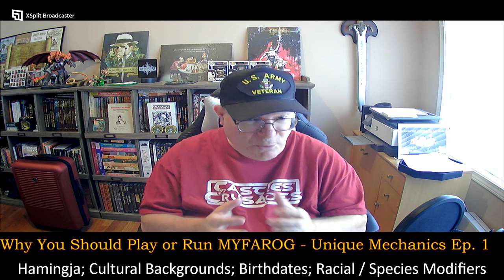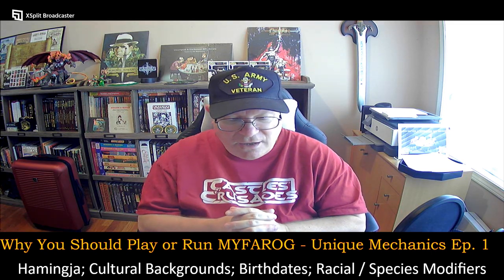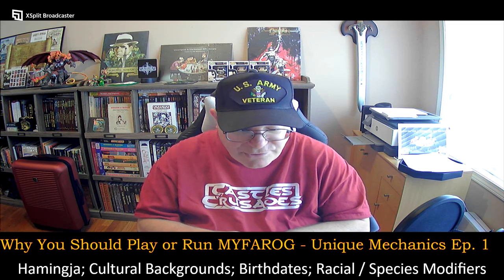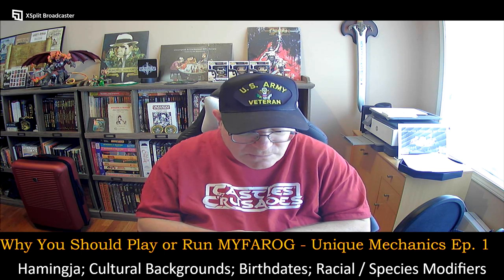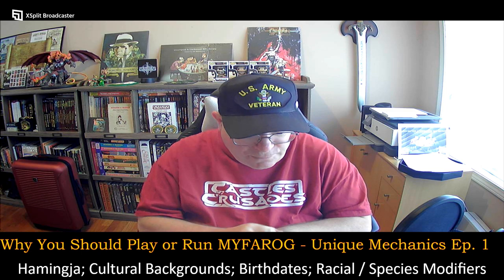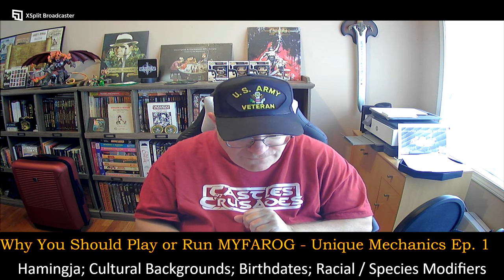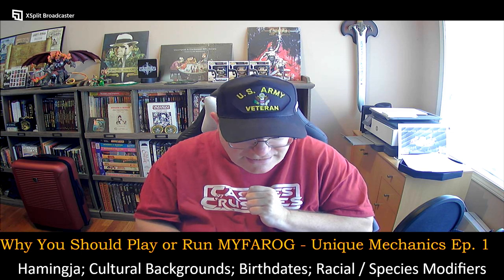You gain these points — you start off in character creation with some of them if you choose to — and you can spend them for advantages. You get a maximum of three points to start. You can spend two points to gain one extra character roll, one point to gain one extra trained skill, two points to gain a plus one modifier to one attribute, one point for an extra language, two points for an heirloom, one point to start with 2d6 ounces of silver, two points for 5d6 ounces of silver, or three points for 8d6 ounces of silver.